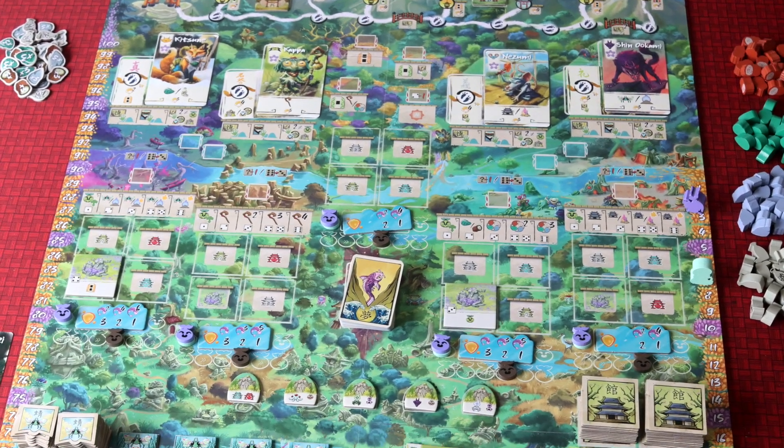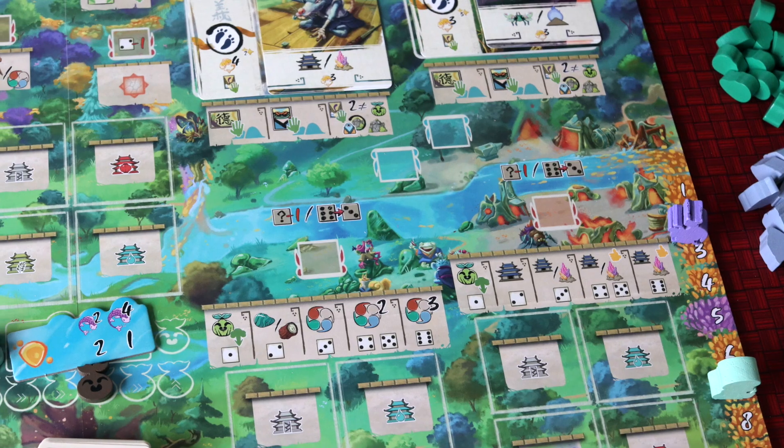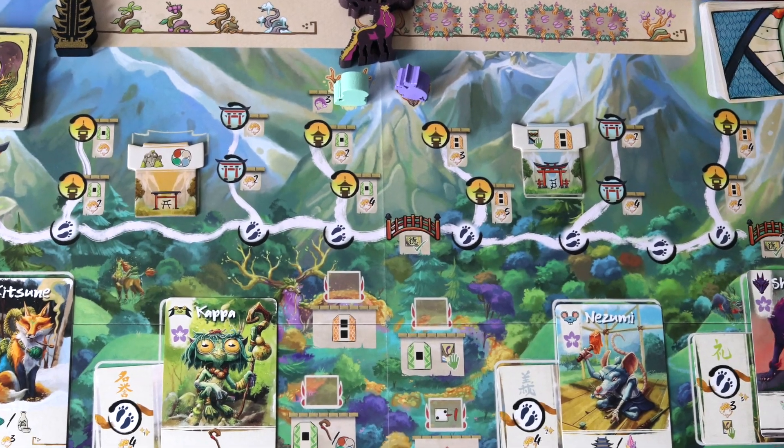When you first look at the board, you go, 'I'm sorry — what? It's ridiculous.' But then you realize that these sections are where you put dice, these sections are where you get tiles, and this section is just where you walk your pilgrims. Once you learn the different bits of it, it does unfurl. It's definitely a game of lots and lots of little different parts which then make a greater whole.